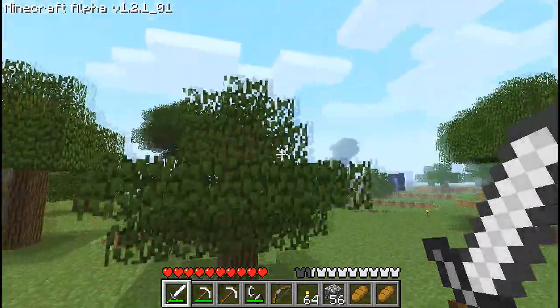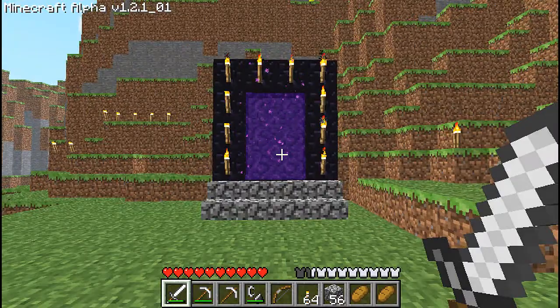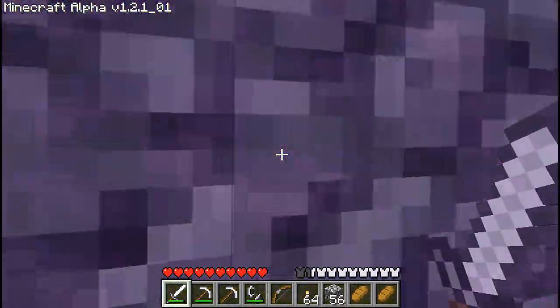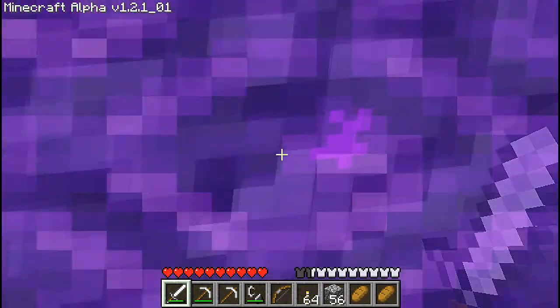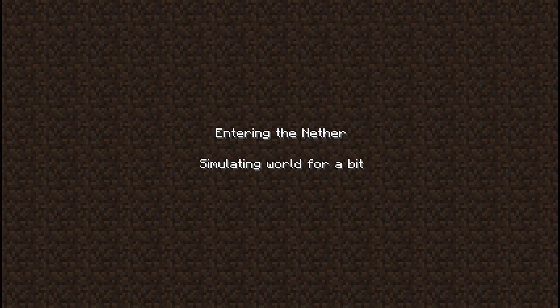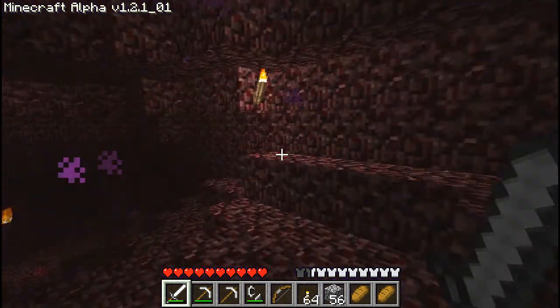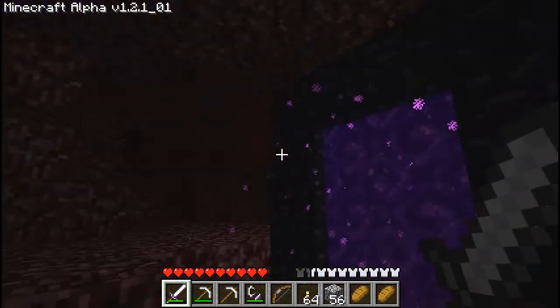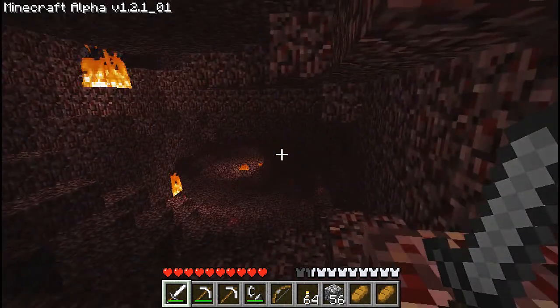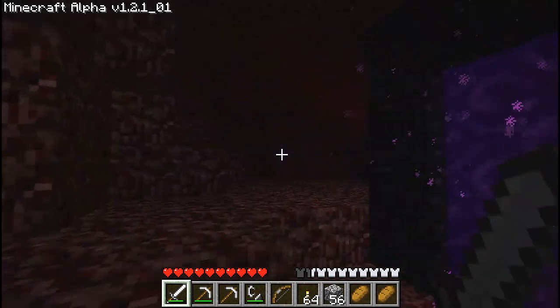All right, we're back. Let's go back into the gate, back to the Netherworld. This time we're going to try to build a base. First thing, I've got to secure the immediate area so I don't get attacked by all those skeleton things — zombies with swords. Those things are a hell of a lot harder to kill than normal zombies. All right, I don't see or hear any in the immediate vicinity.